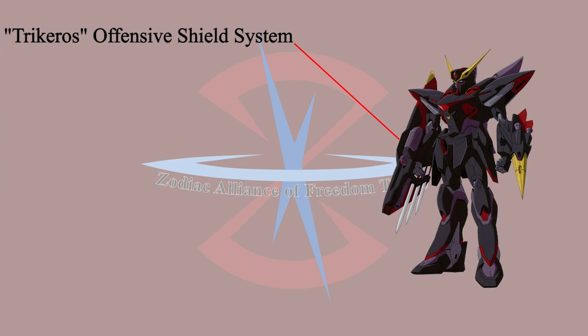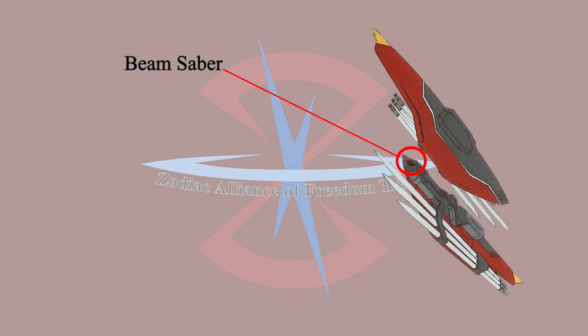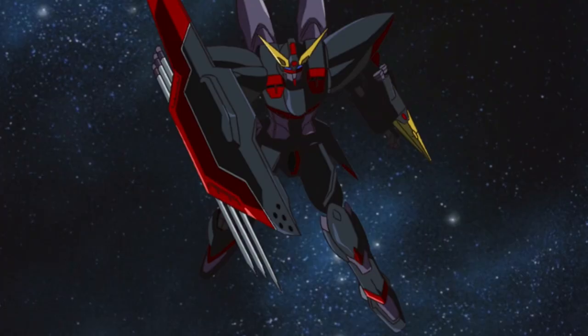On the right forearm, Blitz is equipped with Trichiros's Offensive Shield System — the main weapon of the Blitz Gundam. The greatest benefit is that it can switch between offense and defense quickly. The first layer is a shield equipped with PS armor and coated with anti-beam coating.